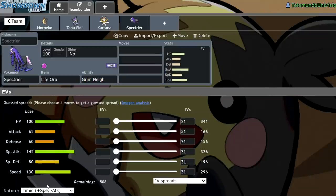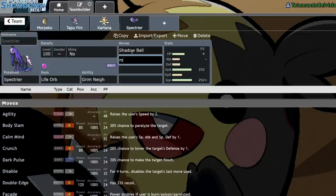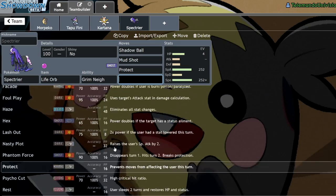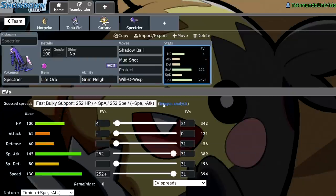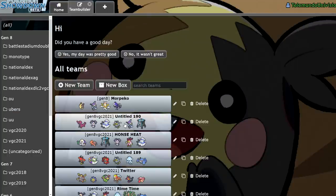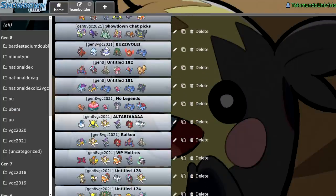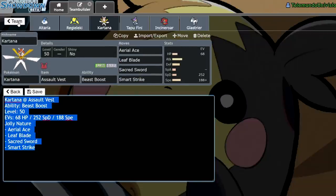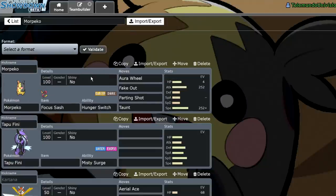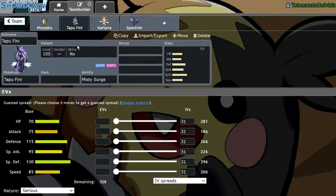Spectrier — I can run a pretty normal spread: Timid, max Special Attack, max Speed, with Shadow Ball, Mud Shot, Protect, and Will-O-Wisp, since people are running that at the moment because it doesn't really have much else. Kartana — you guys are going to hate me, but I just can't get over AV Kartana in this format. Please forgive me for running AV Kartana on pretty much every team. For my Tapu Fini, I might run another copy-pasted spread from another reliable team, or maybe Specs Fini if the team calls for it.